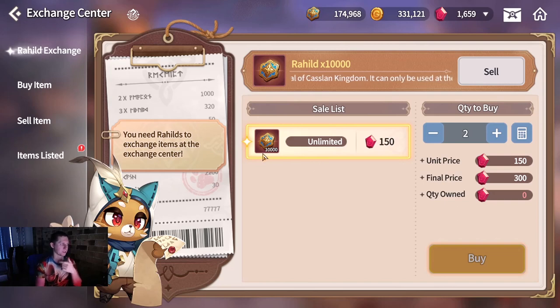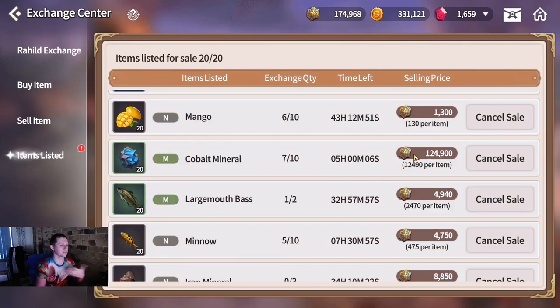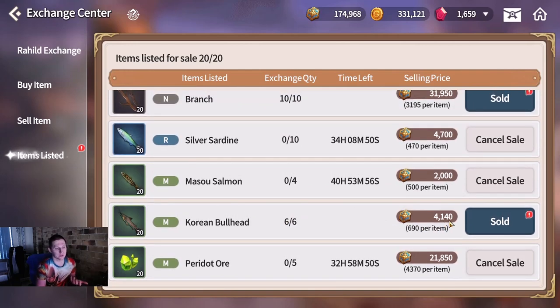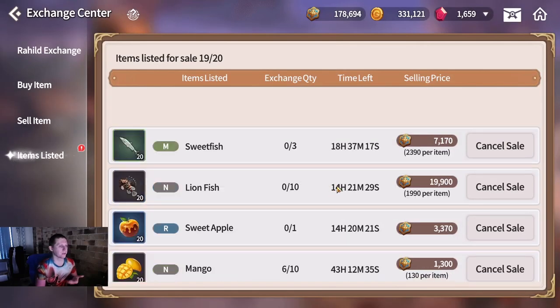Unless it's from someone selling Rahils through the Auction House - I'd have to double check. You can buy and sell gems through here. I'm currently sitting at 174,000 Rahils. For those who watched the last video, I mentioned I was waiting for items to sell. You can see I have some items up - a couple have sold. The Korean Bullhead sold six out of six, giving me 4,140.